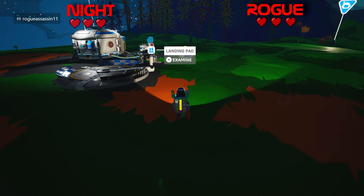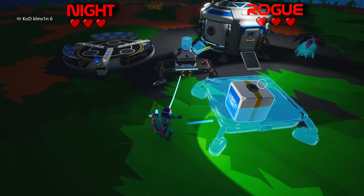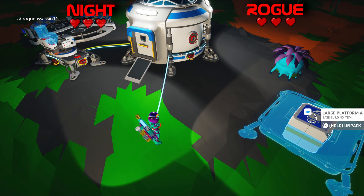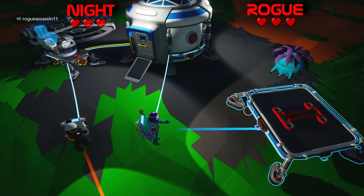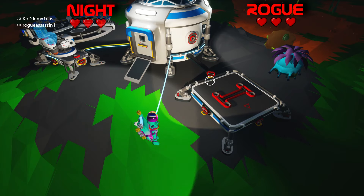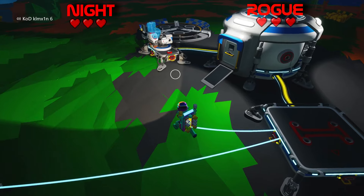Ten percent oxygen warning just came up. At least it gives you a warning now. Well if you run out you still have the suffocation icon where your screen goes red - I'd really rather not get down to that. This will be our research bay. I'm gonna go see if I can fill in some of these stupid holes that I made.